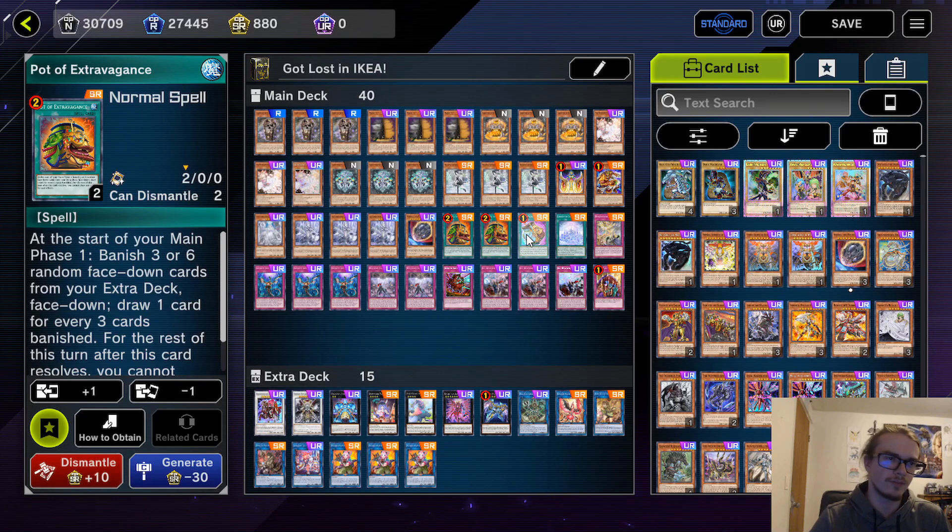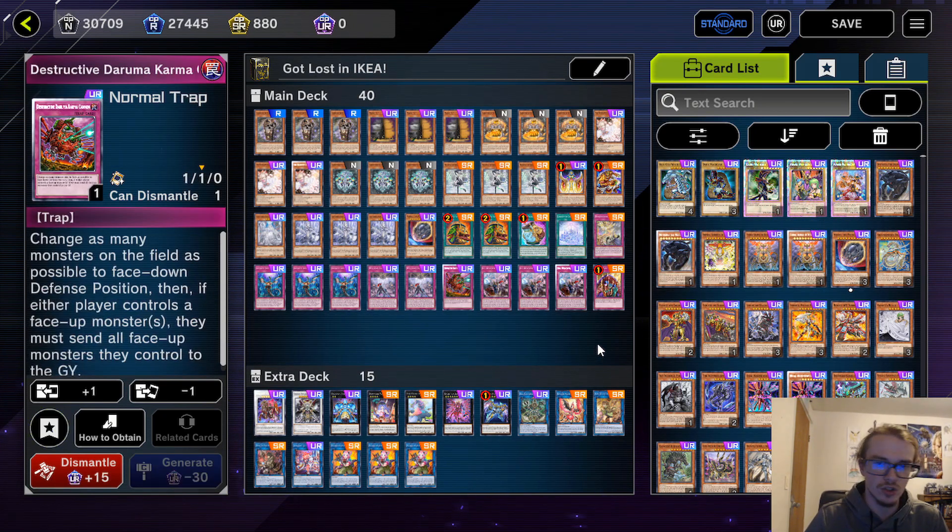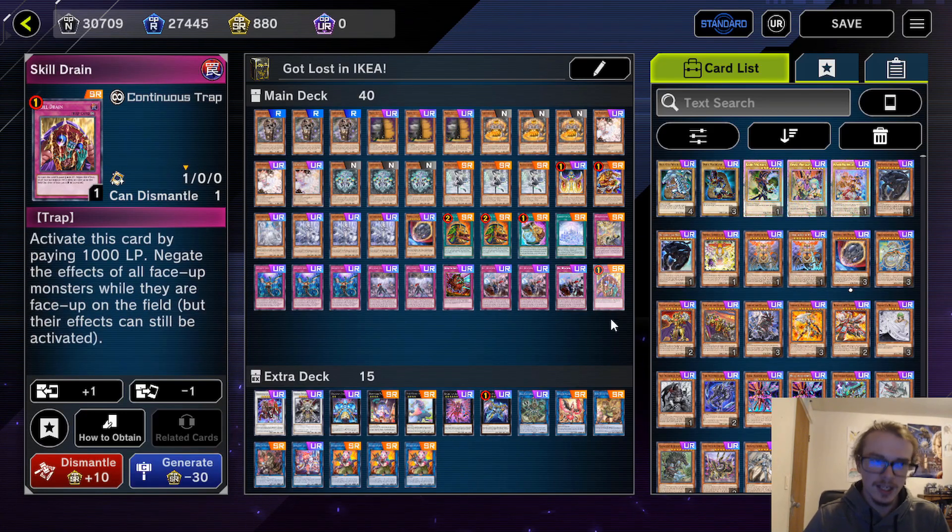We are playing the 2 Pot of Extravagance — obviously this will be at 1, but it wasn't at 1 in the Duelist Cup, so we are trying it this way. Then the 1 Prosperity, 1 Dimensional Barrier, triple Infinite Impermanence, and 1 Destructive Daruma Karma Cannon as normal traps that are not the welcomes, and then 1 Skill Drain.